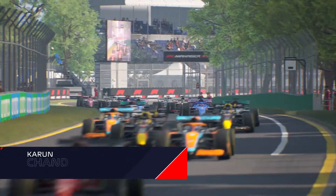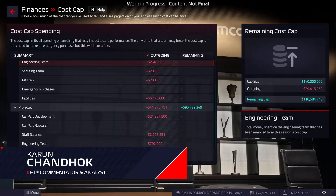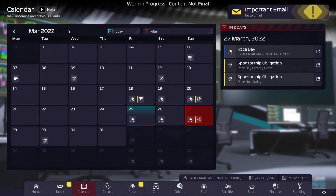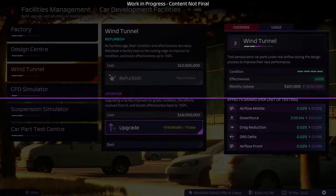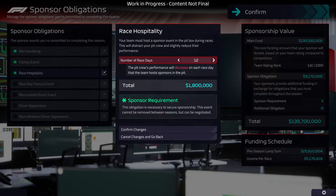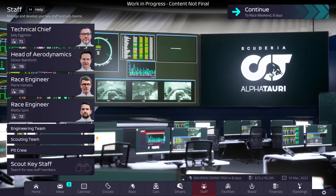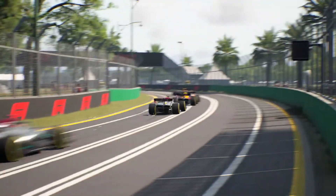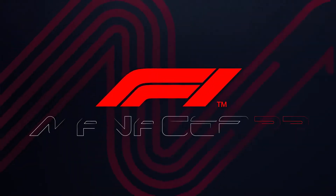If you're standing still in Formula 1, you're falling behind. All team bosses in F1 must find ways to constantly evolve and expand their operations, from improving facilities back at HQ to securing new sources of income. Investing in your team and providing your staff with an environment primed for success is vital in F1 Manager 2022.